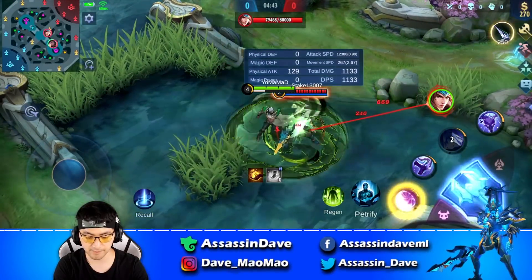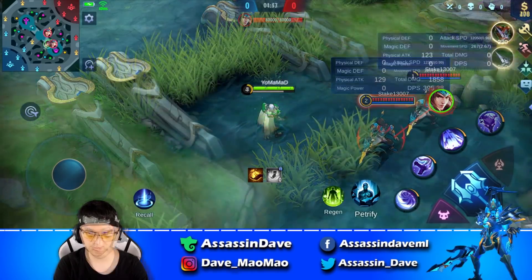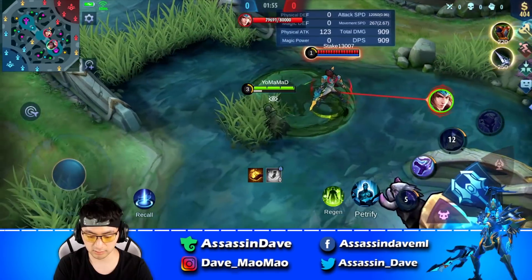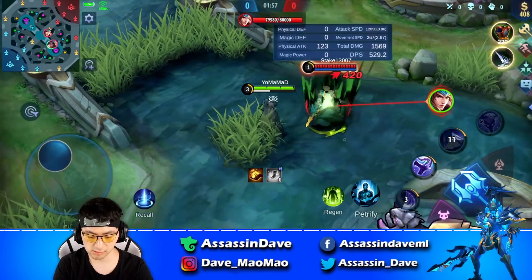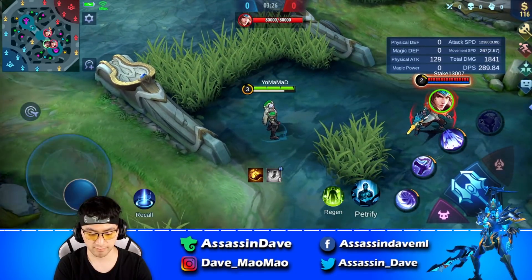Tip number 10: Yuzhong can use skill 1 outside of the hitbox and follow up with skill 3 onto your enemy to instantly proc the skill 1 outer rim damage. This can sometimes help you proc your passive a lot faster to surprise burst your enemy.